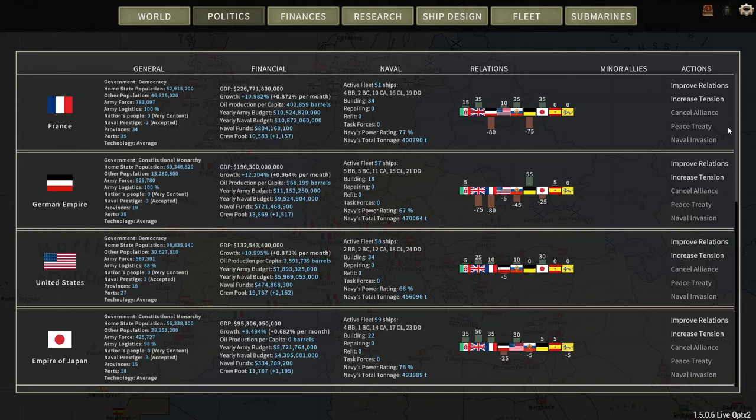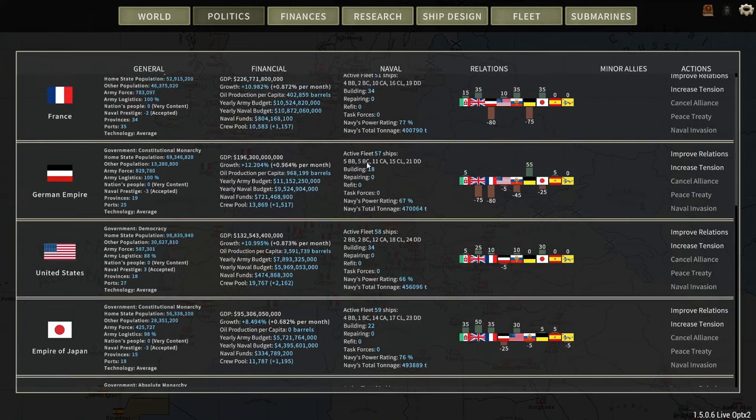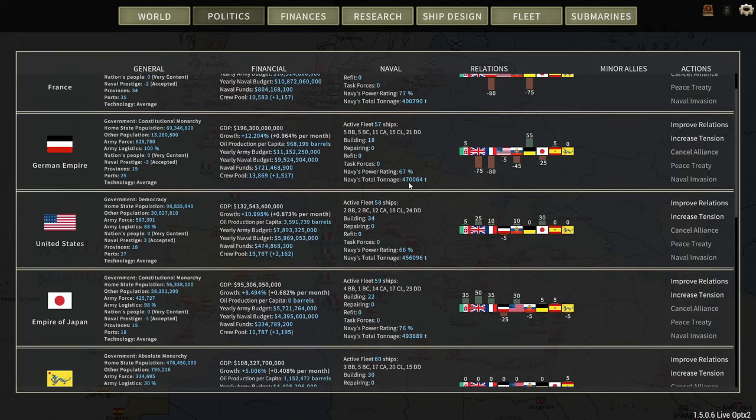Let's take a look at what the other nations have. Likely opponents, at least for the early years of the campaign — maybe France. They've got four battleships, two battlecruisers, 10 heavies, 16 light cruisers, 19 DDs. Germany, maybe: five battleships, five battlecruisers, 10 heavy cruisers, 15 lights, 21 DDs.